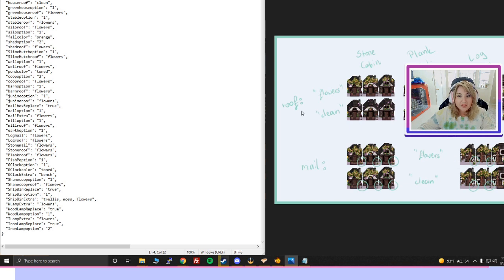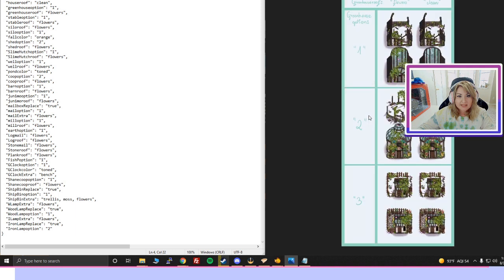For the greenhouse option, let's look at the greenhouse image — we choose from one, two, or three. I personally like number two, so we delete just the number and put '2'. For the greenhouse roof, we can choose either flowers or clean — if I want to keep it flowers, I just leave it as is.